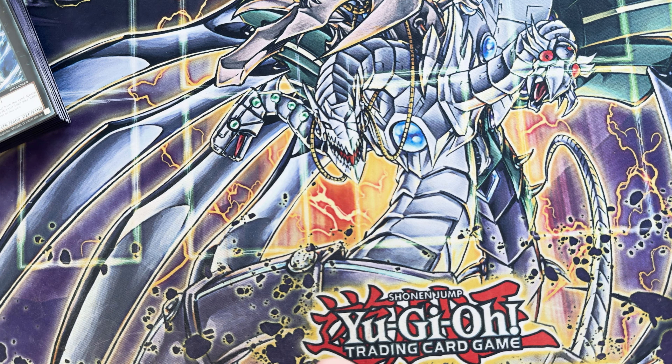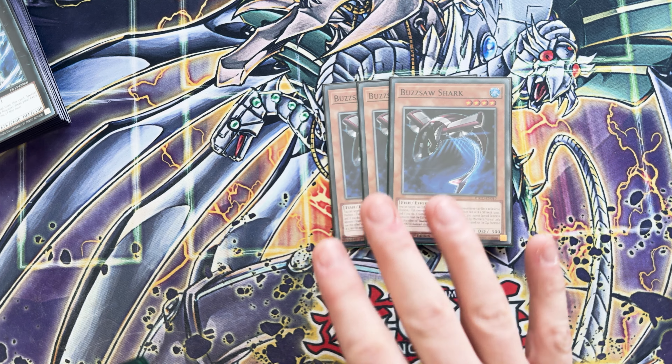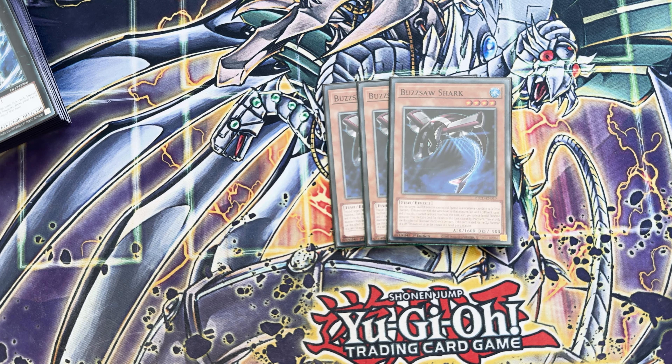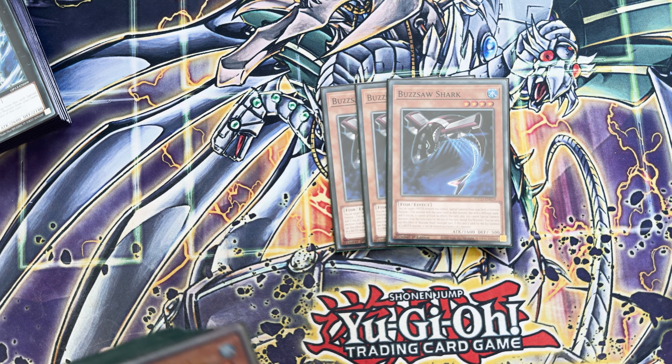Starting things off, got 1, 2, 3 Buzzsaw Shark. This is one of the best normal summons you have in the deck because you can target another water monster and special summon one at the same level but a different name from your deck. It gains effects, but yeah, really cool. It's not even on summon as well, so if you just get it to the field somehow and later on in the turn then you use Buzzsaw Shark, that's cool.